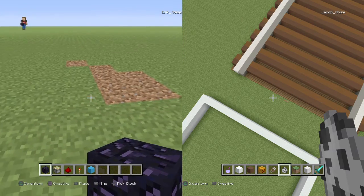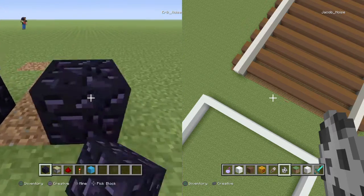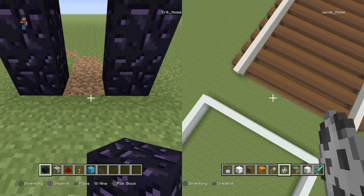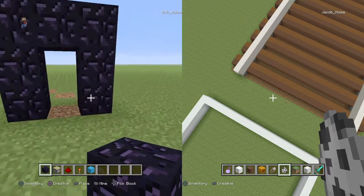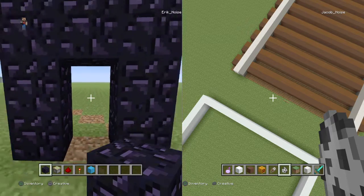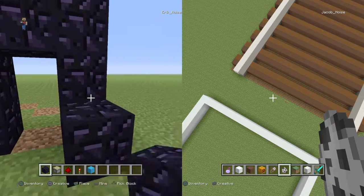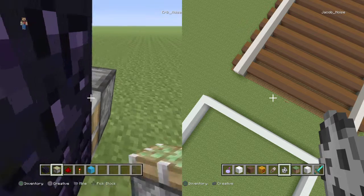This is what you need: you need like a door shape, like how you put your door. You can make the floor ready if you want. Then on the right side, where you're gonna put your inside of your house, this has to be like that. And then you're gonna need sticky pistons like that.